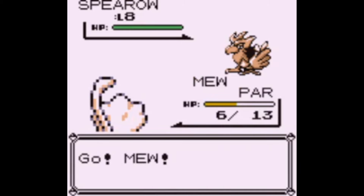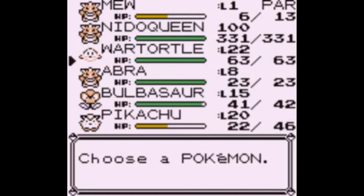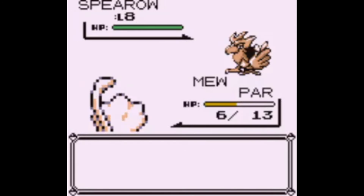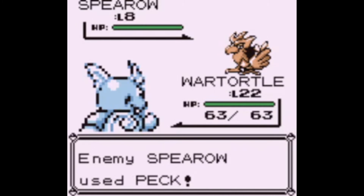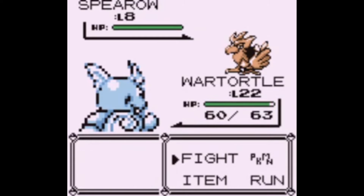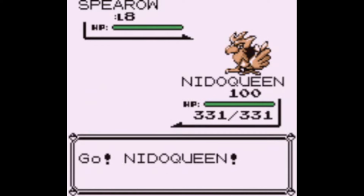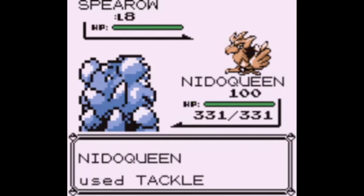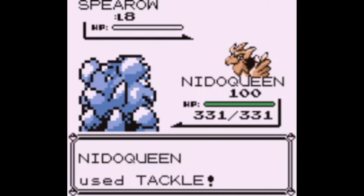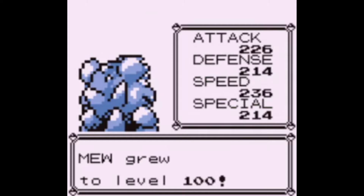...if that Pokémon goes into the PC directly - like if you have six Pokémon and you catch that Mew and it goes directly into the Pokémon box - you won't be able to withdraw it. I'm not sure if it works differently in Blue, but in Yellow if you withdraw that Pokémon your game will freeze and I don't think there's any way to avoid that other than simply having it go into your party rather than the box in the PC. So just make sure you have a slot open when you catch Mew or the next Pokémon.